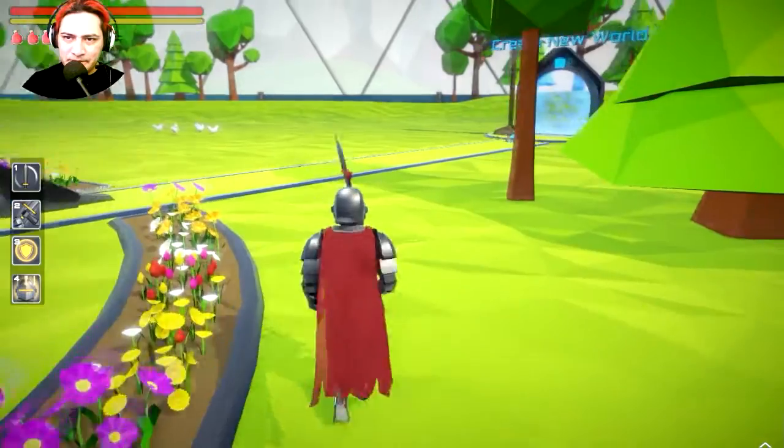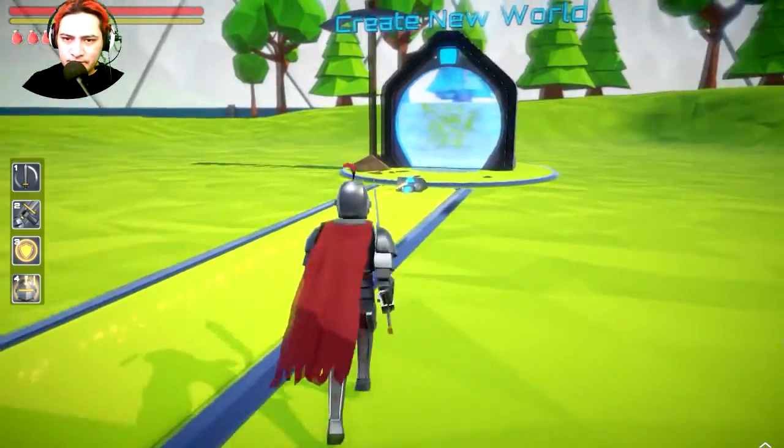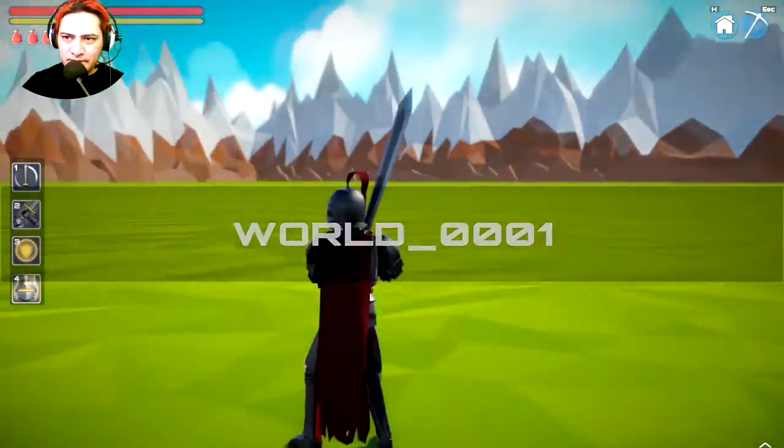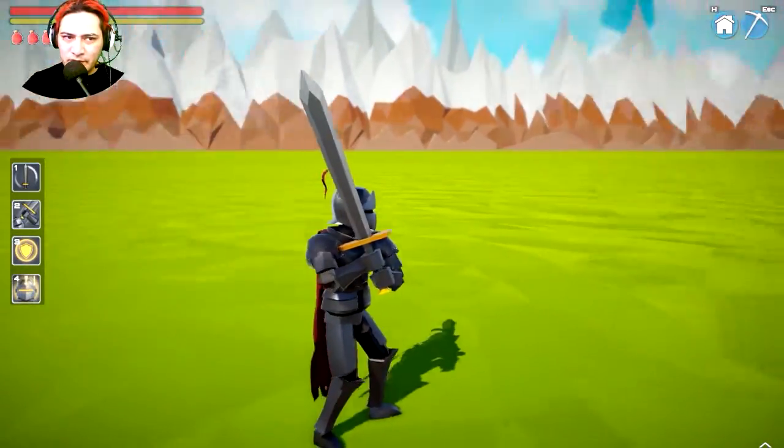Wow, let's go try to make a game — let's make a new world. If you press Shift you can run. The world coordinates are 0, 0, 0, 1. So how do we make a world?